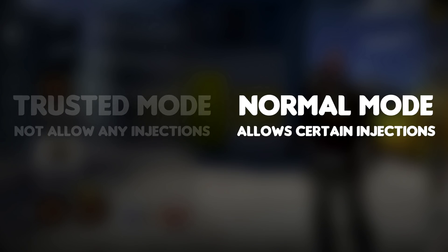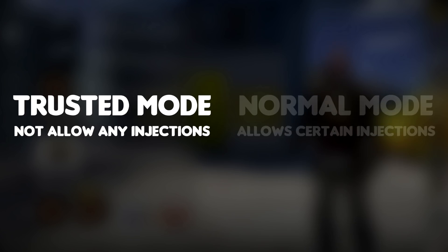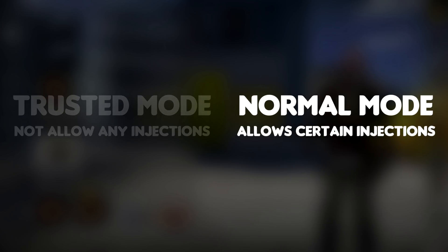To put it short, Normal Mode is meant to allow certain programs to run normally with the game if they are verified. But Trusted Mode does not allow any program to inject into the game. This means that if you are a developer, you need to go through a verification process before your program gets allowed into Normal Mode.